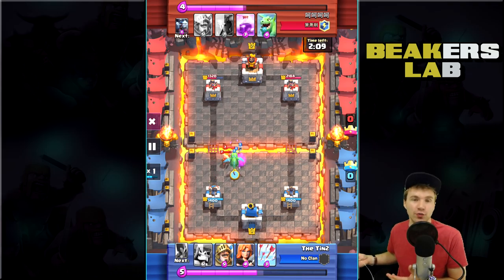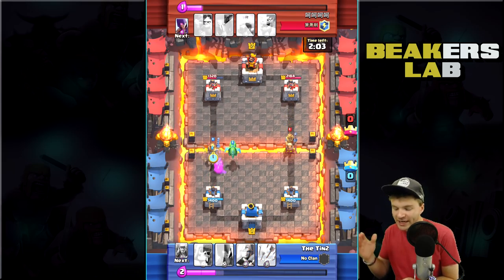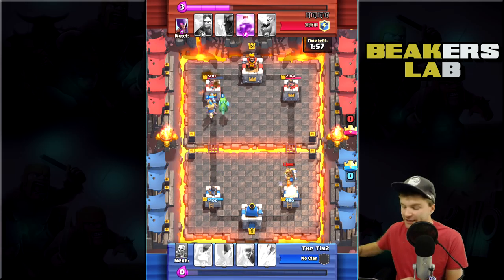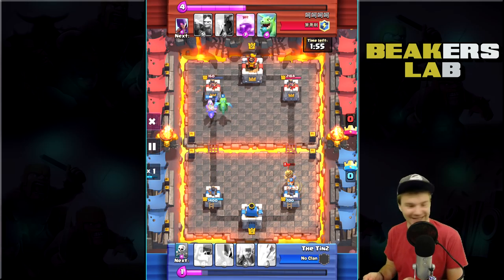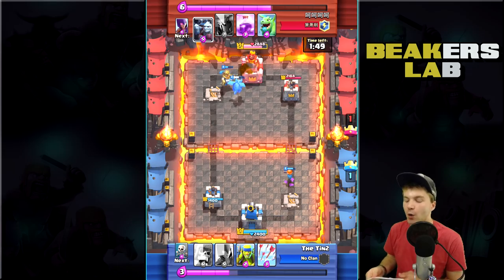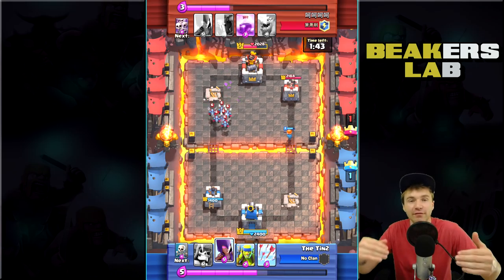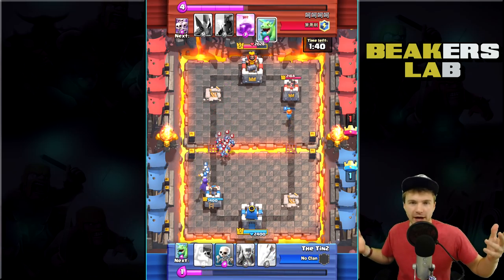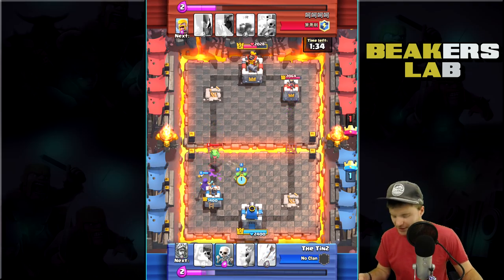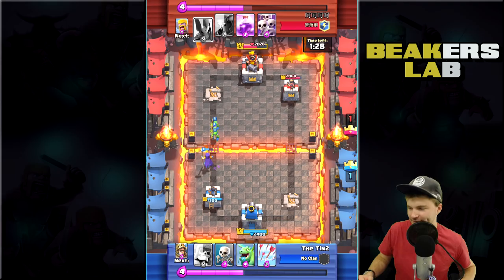The cool thing about Epics is they kind of level the playing field, especially at lower levels, because most people just have level one or maybe level two Epics. They have the same level Prince, so it's not that much different even though their overall levels are completely different. And Tin — look at that — he took the tower already with a Prince-Baby Dragon push! I wasn't even paying attention. I'd rather have the Witch with that Prince, but hey, Baby Dragon for the win.